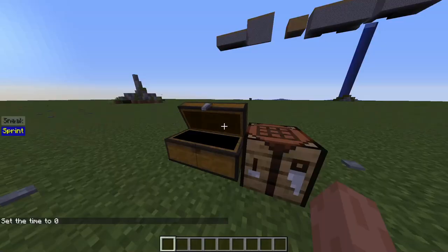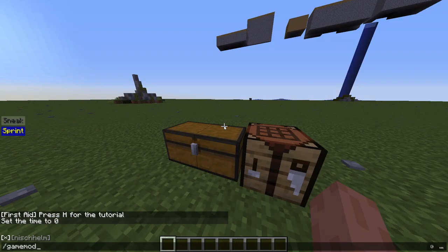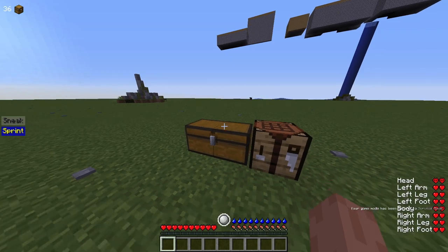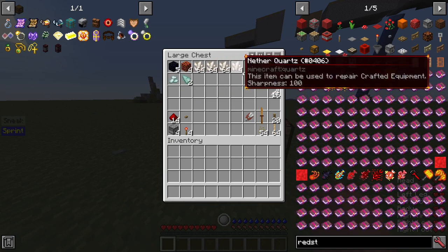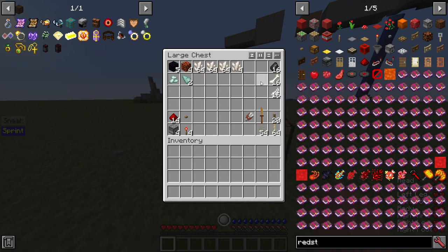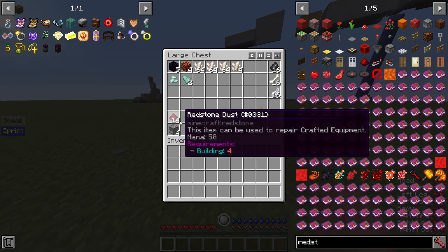Alright, we want to get unlimited grapes. We need a pedestal, we need some bone arrows, we need to make a grape farm, and we need to automate the bone arrow shooting.